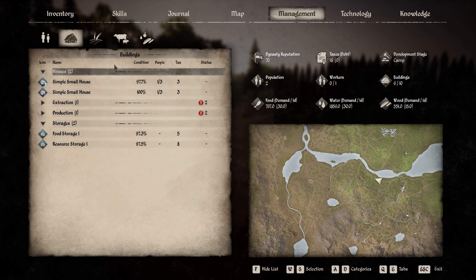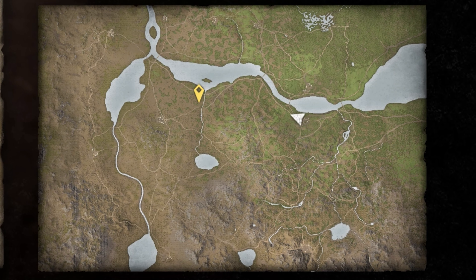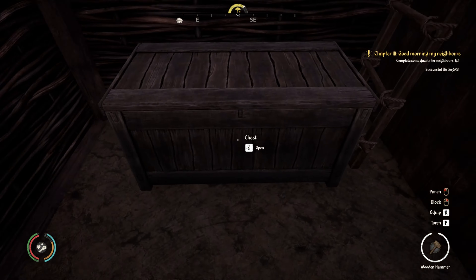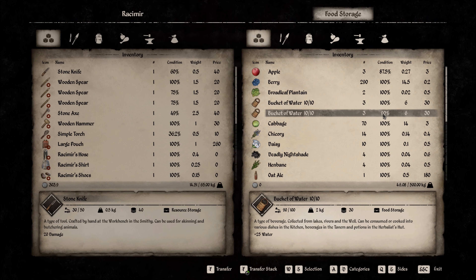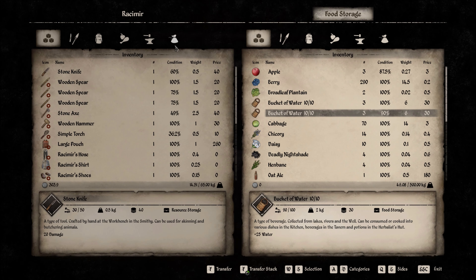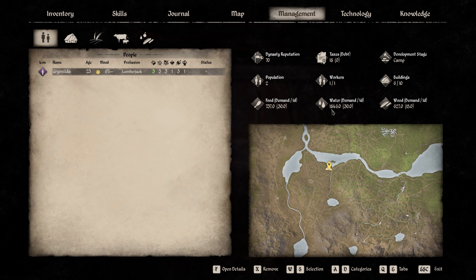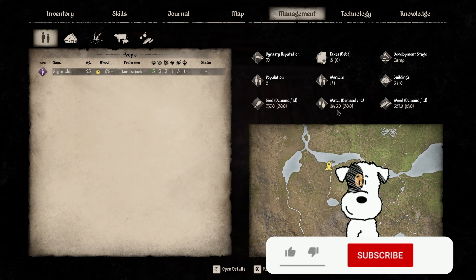As you can see here, no more red flag — all good. We can see Grimmelda will travel up to the village. So we are now back at the morning of day 6. Just to show you, with all our buckets of water — I have three at 100% and three at 90%, because I used three for the bathtub outside. With these six buckets, with one worker, I have a demand of 30 per day and I have 1,800 plus in stock. So I have literally 60 days ahead.